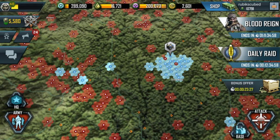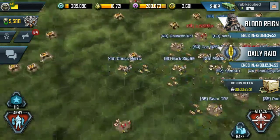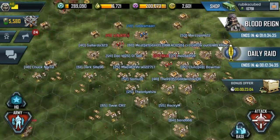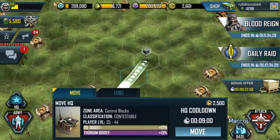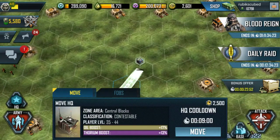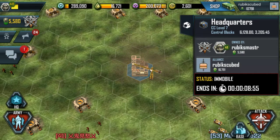Moving is a little bit trickier now than it used to be. It used to be you could just click any square and move to it, and when you were done you could move to a new area. Now, any time you move, based on how far you move, there is a countdown timer before you can move again. It's three minutes per square. So if I move three squares, I now have to wait nine minutes before I can move again.